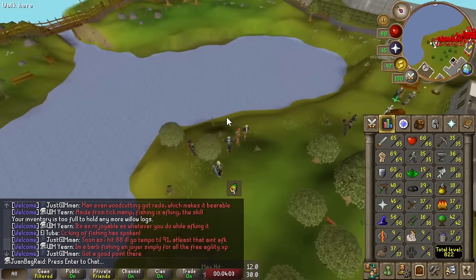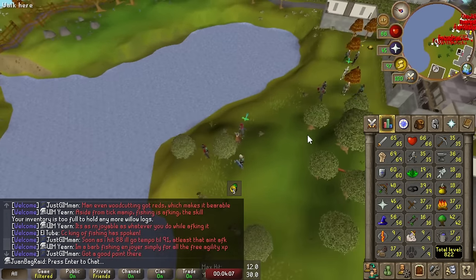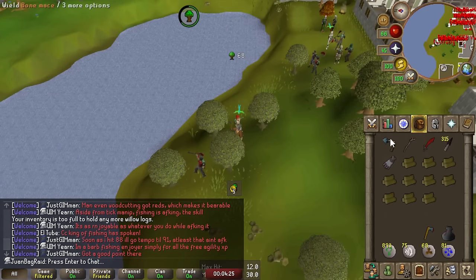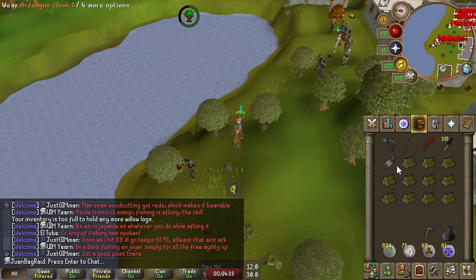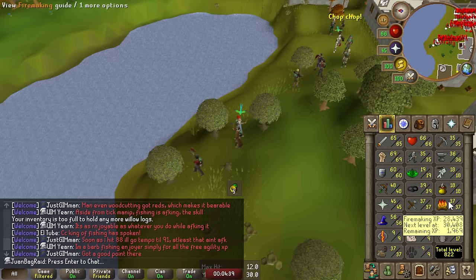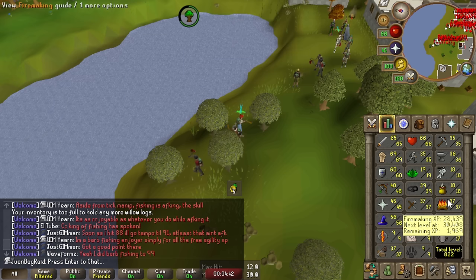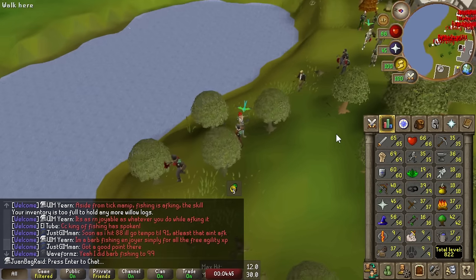We're just going to keep woodcutting today and train our firemaking. There are a few goals. The first big one is to get the log basket, so we need some logs, willow logs, and oak logs. We also have to do forestry events for the anima - we need 5,000 anima bark. The second goal is to train some firemaking once I deposit enough logs, getting to 49 firemaking for Tears of Guthix weeklies.